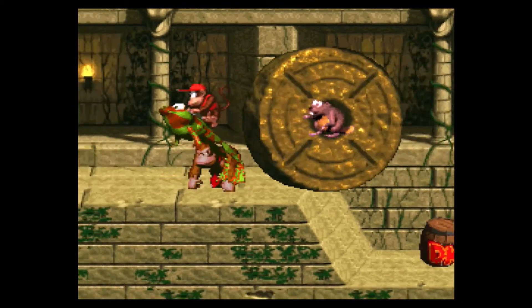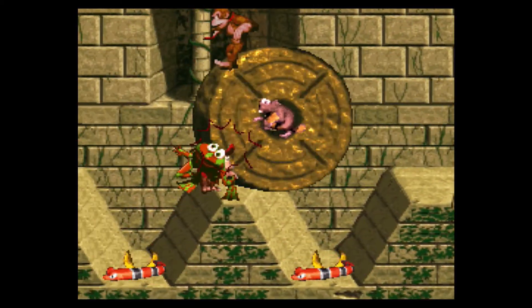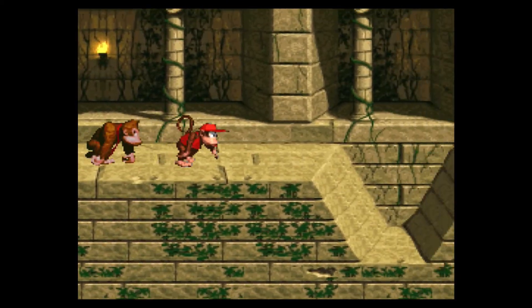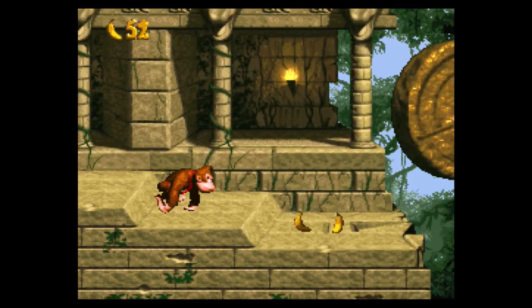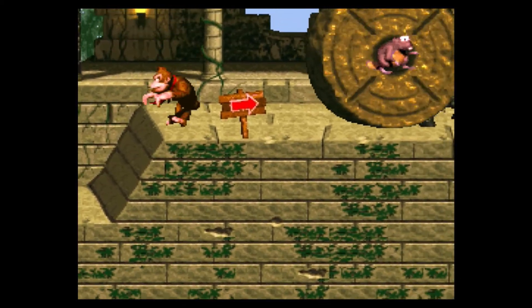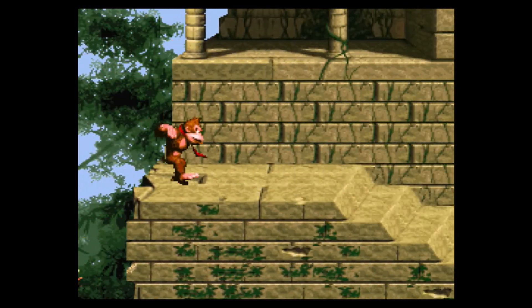And that's our first appearance of a Necky in the game. That version of the Necky likes to fling nuts at you — seriously. It's weird for an enemy based off a vulture, a bloody scavenger of all things in the real world.